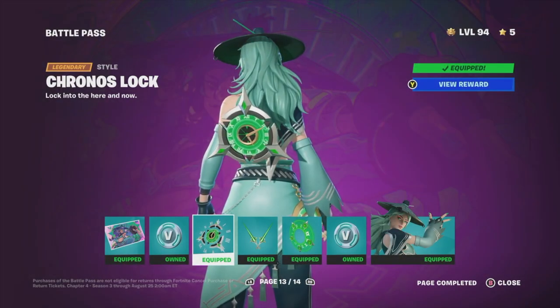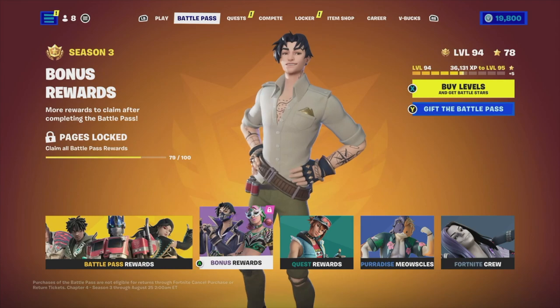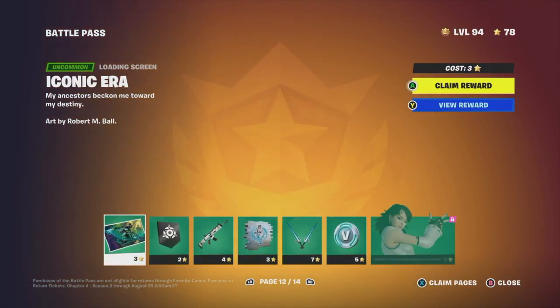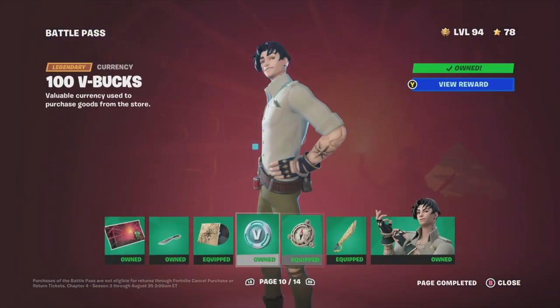Hey guys, on today's video I'm taking a look at your battle pass, so let's get started. Our second tab will show the battle pass, and from here before you go into bonus rewards, you do need to claim all your base rewards, which is your first option. In order to get to page 12 and so on, you do need to claim all the other ones so you don't have any problems later on.